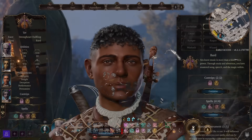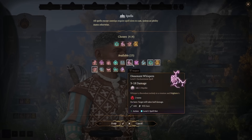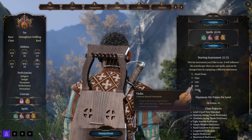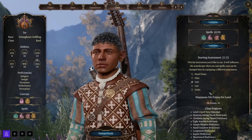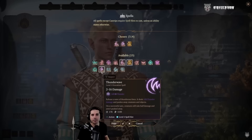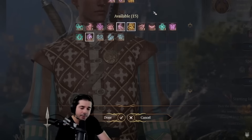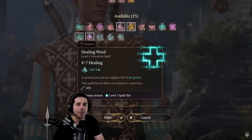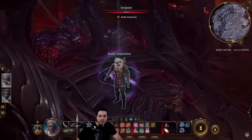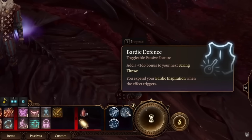In terms of spellcasting, Bards are similar to the Sorcerer in that they learn a certain number of spells as they level up — they don't have access to an entire spell list to freely swap. Your spell choices as you level up are important. Bards are presented with spells from the Wizard and Cleric lists, but many focus on support, with great healing spells, plenty of illusion and enchantment spells. The Bard's quintessential feature is Bardic Inspiration, which allows them to hand out buffs to friendlies, allowing those friendlies to increase their attack rolls, ability checks, or saving throws when needed.